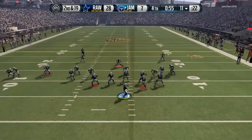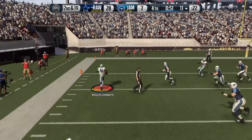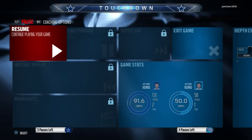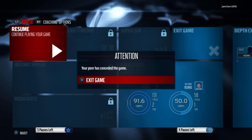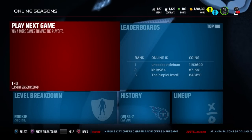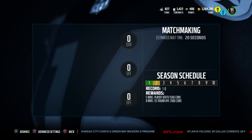He tries another screen pass but doesn't have time to get it off. Then on second and nineteen, Dominic Rogers-Cromartie gets his second interception of the fourth quarter and that is going to end this football game. My opponent decides to rage quit, and guys we get the first W of the season! Hopefully you enjoyed this — if you did, hit that like button and subscribe to the channel. We'll be bringing you more Madden 16 Ultimate Team in the coming days and weeks. Thank you so much for the support — talk to you again soon!